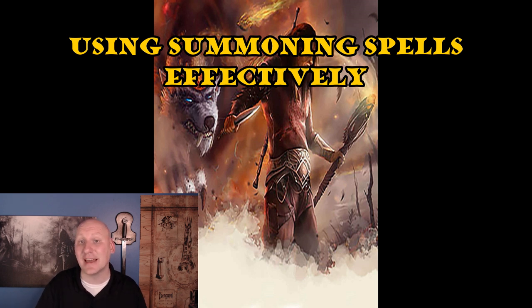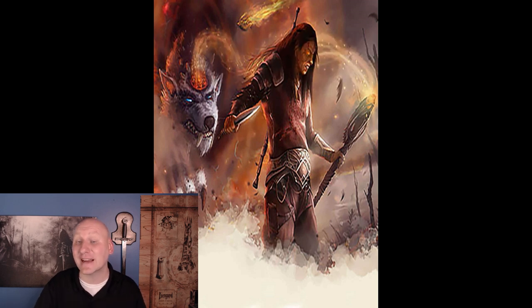The final recommendation is protect your concentration. For a summoner, concentration is more important than your casting ability score. That means having good Constitution and a good Constitution saving throw, but also avoiding damage in the first place through good armor class and non-concentration defensive spells. Feats like War Caster or Lucky can also help make concentration saves when needed. If you can maintain your concentration, summoning can be an incredibly effective tool in combat. And if you're a conscientious player or DM, it doesn't have to be overly disruptive to your table either.